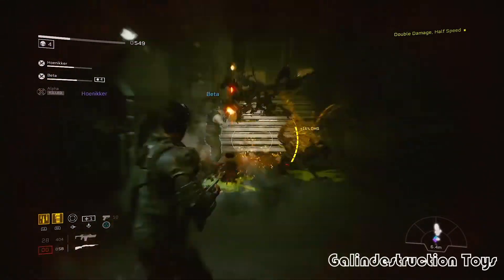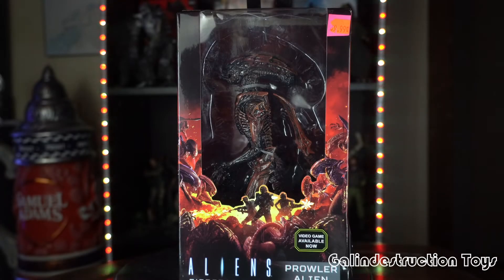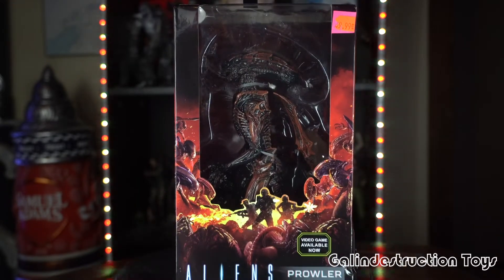With that said, let's get into the review of the actual figure. This has been one I've been waiting to get into for a while. We have the Prowler Alien from Aliens Fireteam Elite. I got it from Rogue Toys — I want to give them a quick shout out, they got this to me really fast. I'm trying not to use Big Bad Toy Store too much and find stores that can send these out pretty fast, and I'm satisfied with what they got.